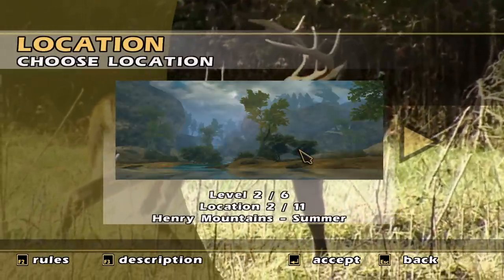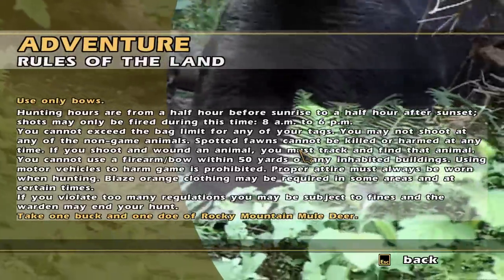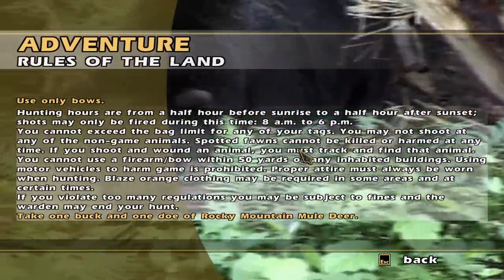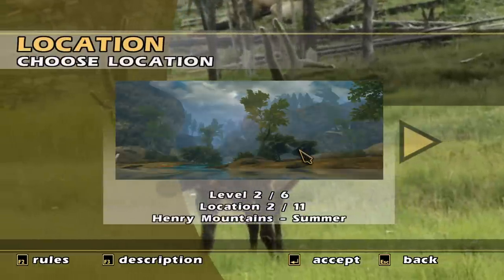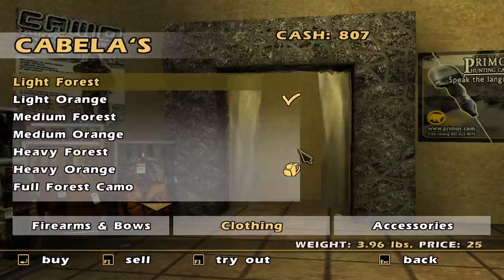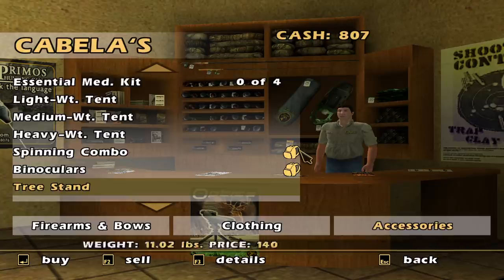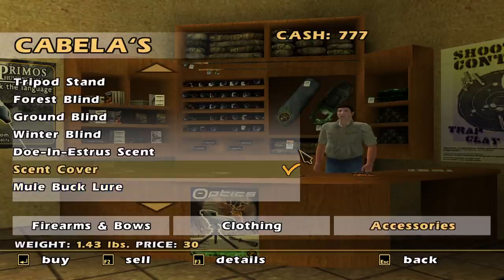I guess we need to read the rules here — use only bows. That doesn't necessarily sound fun. It's gonna be one buck and one doe mule deer, so we definitely are gonna need to get mule deer calls. I did get the grunt caller, but I think there's a mule deer lure, which is like scent. Scent cover is probably gonna be good. Mule buck lure? I don't know if they're a one-use thing — they're only 20 credits.